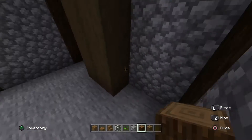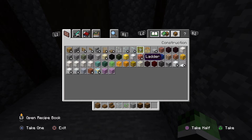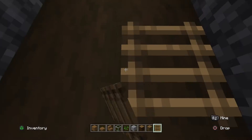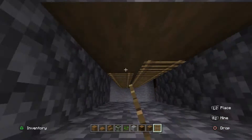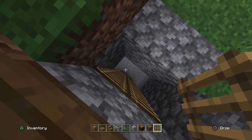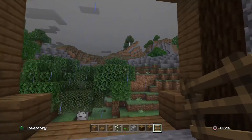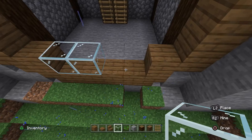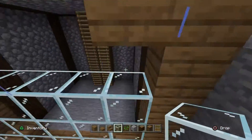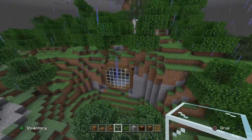Yeah, I think that looks pretty good. Now I can add the letters which will be here, like that. We have this area here and then we can add the glass. And it kind of has that nice area.